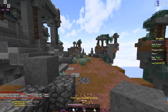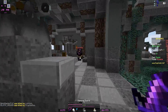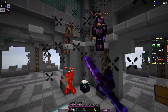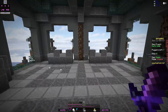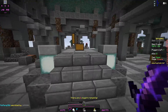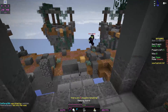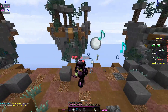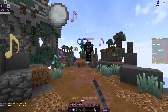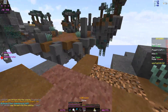I would always recommend putting Prot 3 on diamond pants. It doesn't matter what else you get — you can get Prot 2 boots and Prot 4 helmet and chest plate at middle, so there's really no point putting it on anything other than pants. That's kind of why I believe it's one of the best, because you can get really really stacked gear-wise.